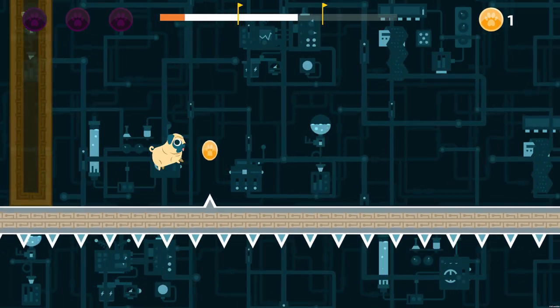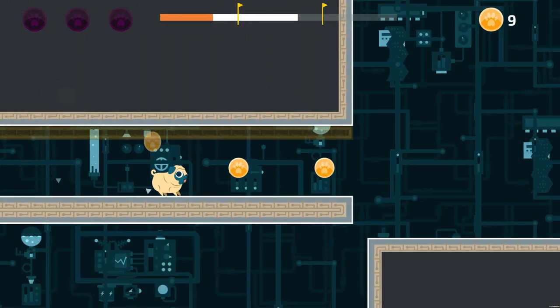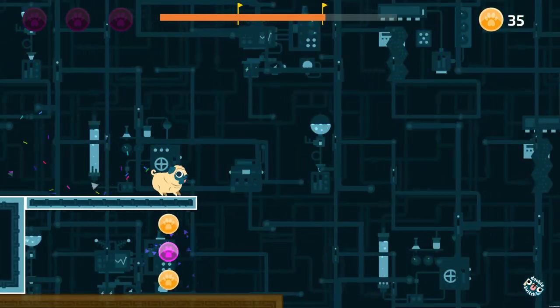You can also collect different types of coins along the way. There are the basic gold coins, which you can use to purchase hats, and there are also some special purple coins that you can use to purchase rarer hats.